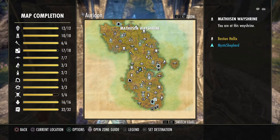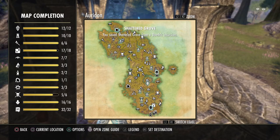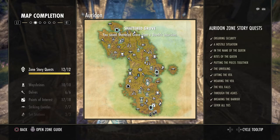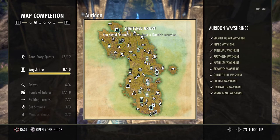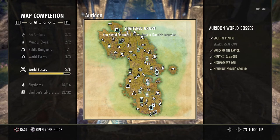The next thing is you go and look at the map for each area you've been in and it'll show you the map completion. There's a world boss I could do right there. You can look at world bosses, delves, dolmens — basically every place that you've been, you can go and be a completionist or at least complete the map that you've been on.